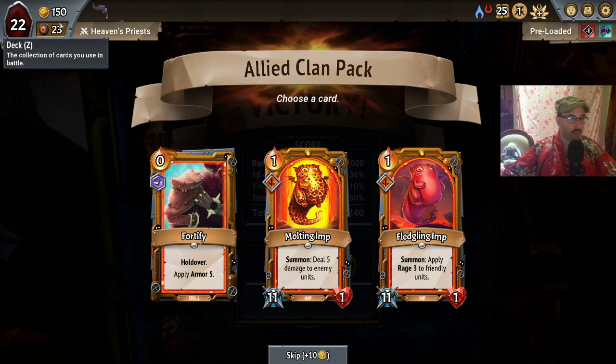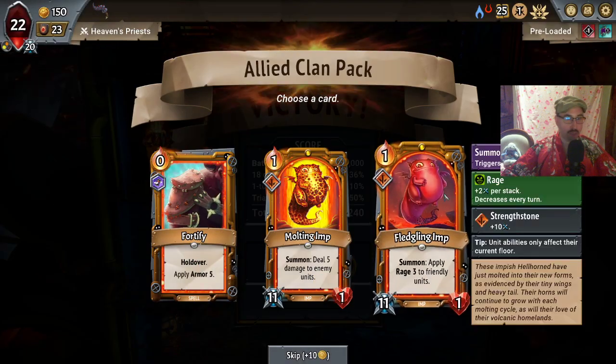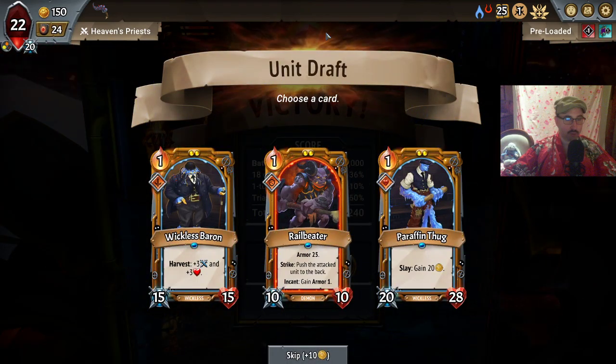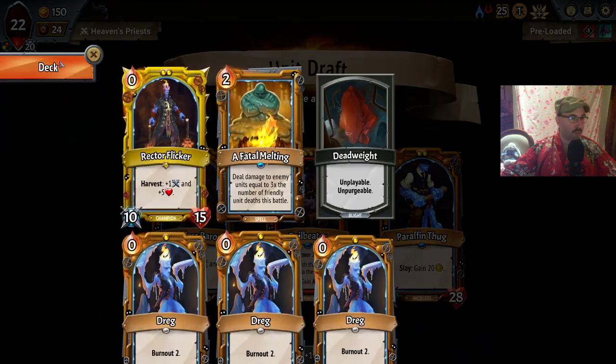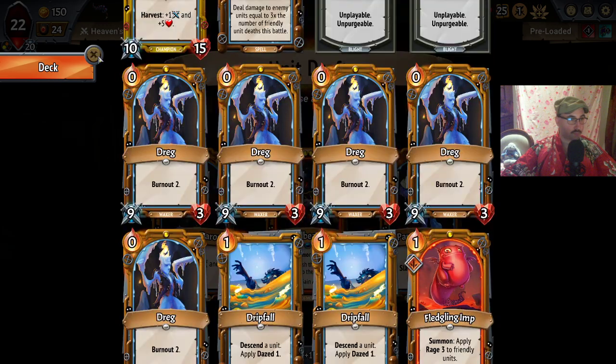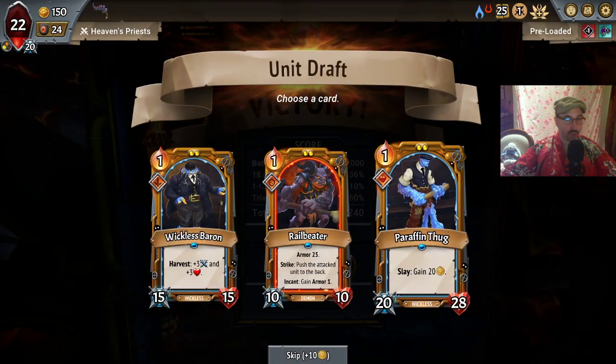Hold over fortify — I don't think that's what we want. I do like the fledgling imp though. The attack upgrade is not that important but could be nice. The paraffin thug with extra health is appealing. I don't think we want the incanting rail beater. The wickless baron is pretty solid as well.